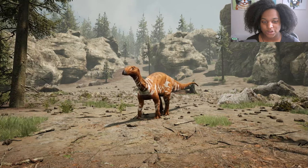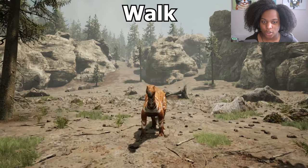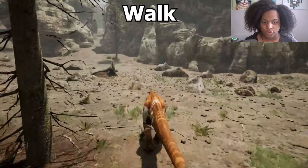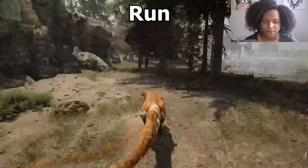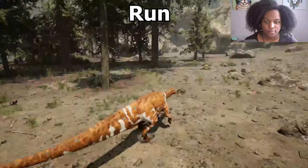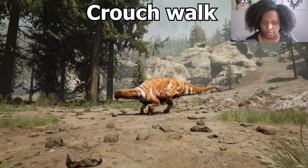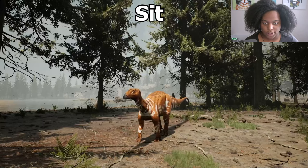Now here's our adult model. It's looking really great. I love the default skin so far. Let's go through the animations. First up is walk — looking pretty good. Run. Much slower than the babies. Now I'm going to see if we can still jump — we can. Pretty good. Our crouch. A crouch walk — still a little bit slidey. Very slow though.